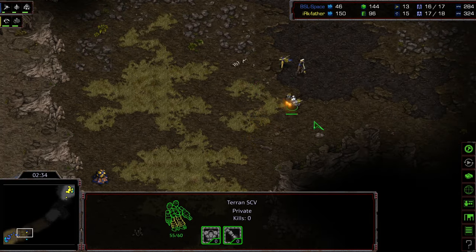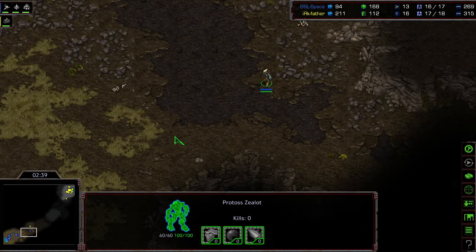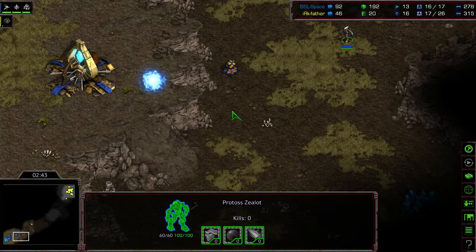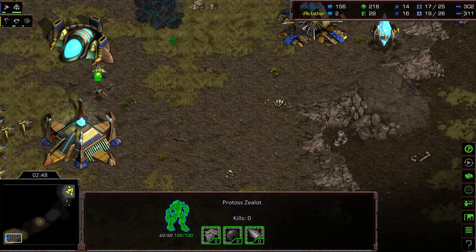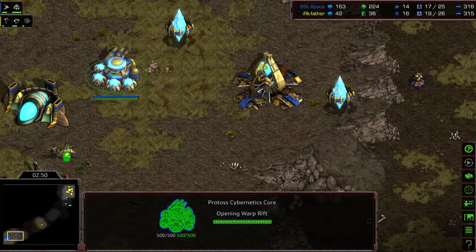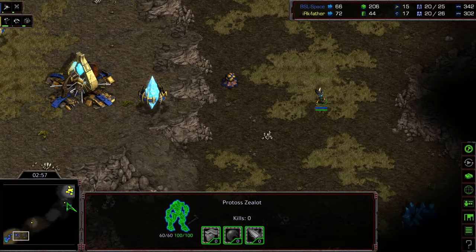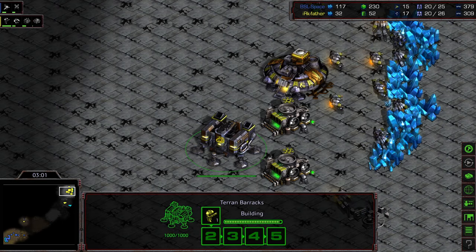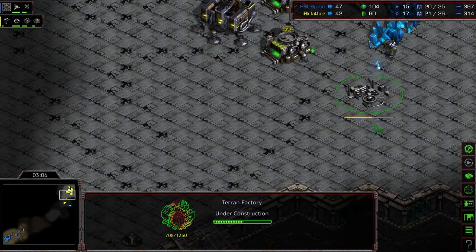Father is going to be able to see the probe coming across the map. It looked like for a second he was just going to draw that probe off, but Space is just going to back off with the Zealot altogether, seeing that SCV harassing across the line. So instead he's just going to opt to keep the Zealot in a defensive position. He's got his Cybernetics Core up. He might move back out once he has the Dragoon out. We'll see if he goes for Dragoon range or if he just gets an earlier Nexus instead. But with a complete lack of information, that puts Space in a very uncomfortable spot.